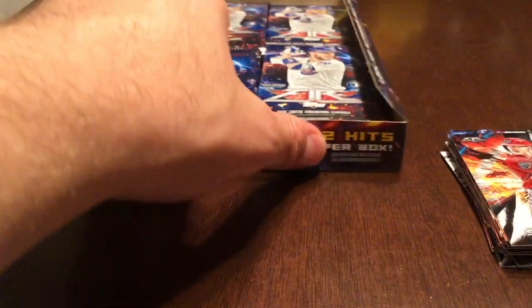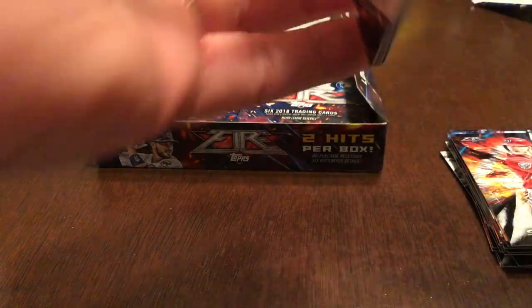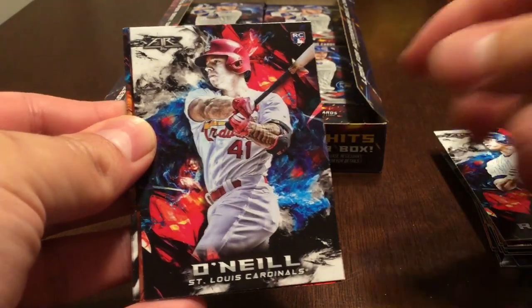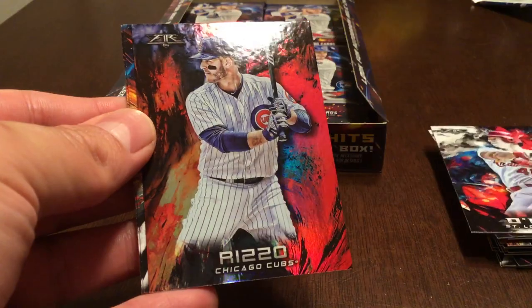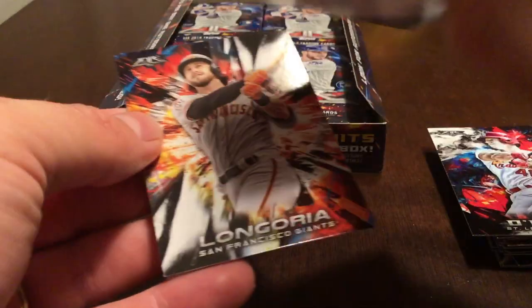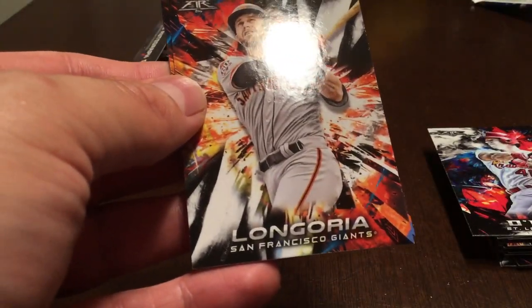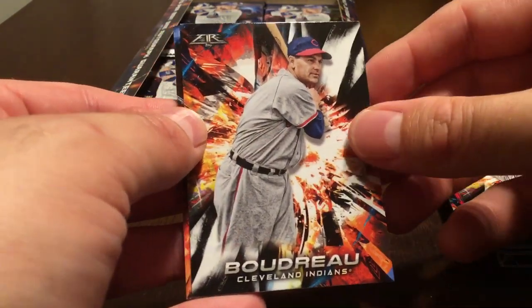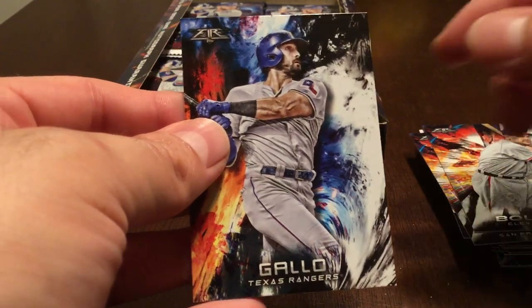If you've seen one of my earlier videos, I got an in-person autograph from Stevenson when he was here in Rochester playing with Syracuse. Rodriguez, and we've got Rizzo — this one is the Flame parallel, no serial number. Flame. Evan Longoria, Boudreau, and Gallo.